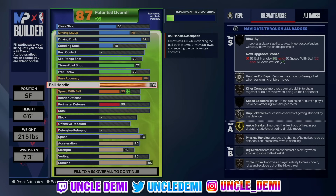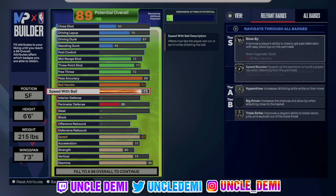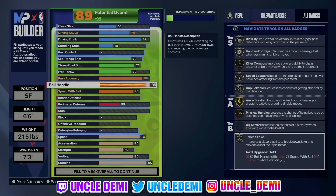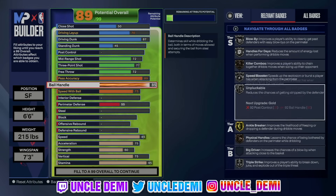We're going 85 with the ball handle, and 75 speed with ball. With 85 ball handle and 75 speed with ball, you get Blow-By on silver, Speed Booster on silver, Hyper Driver on silver, and Triple Strike on silver. Those are good badges. Then you get Handles for Days and Unpluckable on silver, with Ankle Breaker on gold. Do not sleep on that — very, very good badge stack here. This build is going to be able to do a little bit of everything.